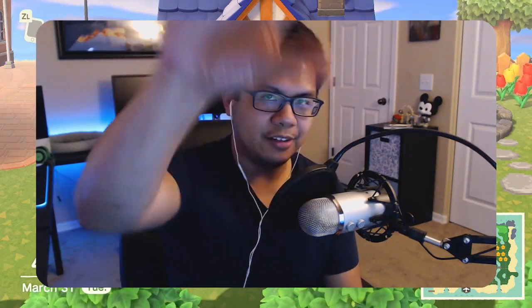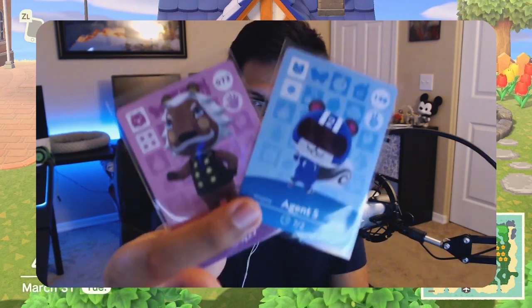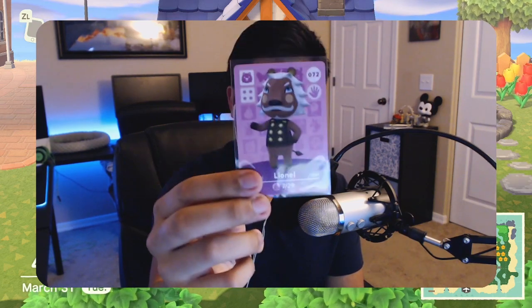I had to turn the light off here to show you what I'm talking about. For those that don't know, these are amiibo cards. They are cards depicting certain villagers and you can use these cards to get the depicted villager invited to your campsite on your island. This is really helpful if you're trying to get certain villagers that fit a specific aesthetic or a certain personality that you prefer talking to on a daily basis.